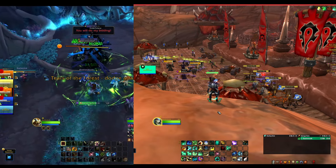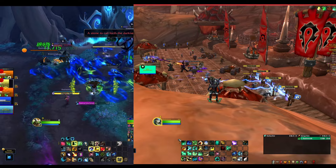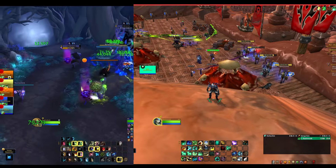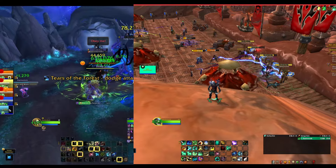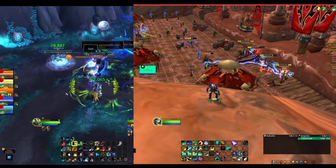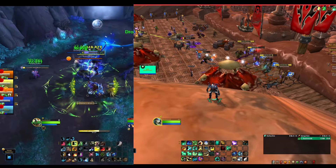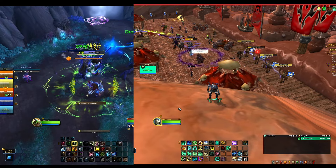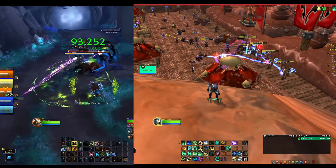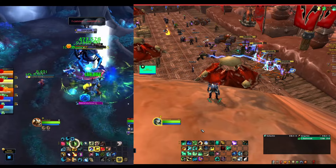Tip number three is to group your spells in places on your bars that make sense to you. I put all my rotational stuff on keys one through five, plus Q and E, because those are the easiest buttons for my fingers to access. When I go into a pack, I know 80 to 90% of my time is spent on those buttons. I also group major cooldowns on Shift 1 through Shift 5, so in high damage phases I know exactly where to go.